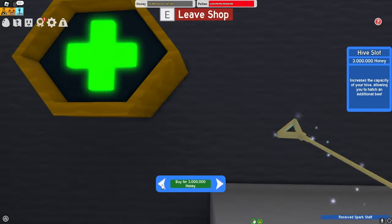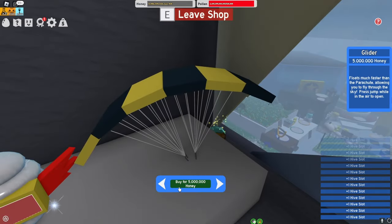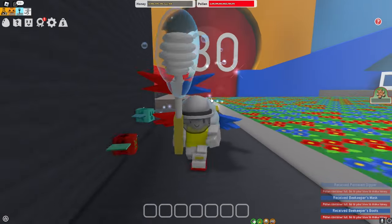Let's buy the spark stuff because that's the best wand in the game. Let's buy all of these hive slots and the glider, and everything else. Just like that in two minutes, I'm pretty much pro.